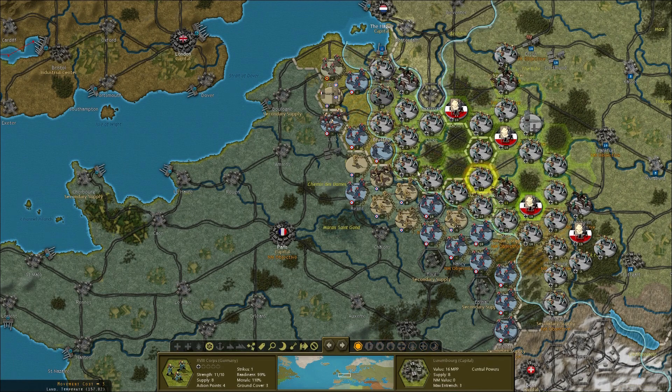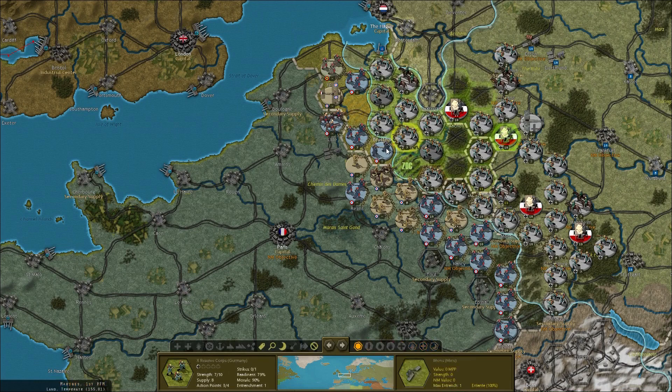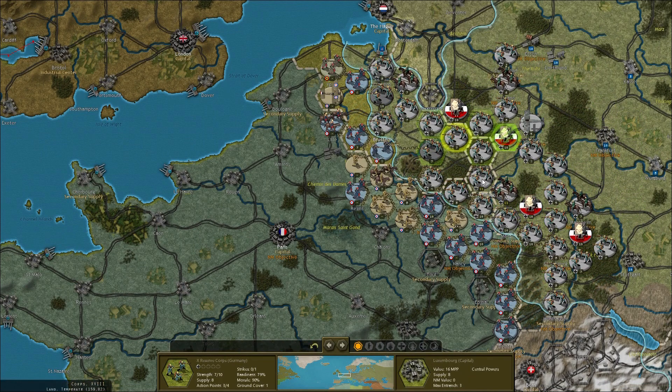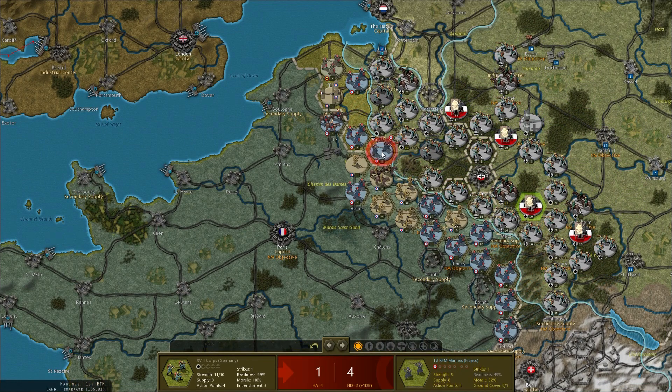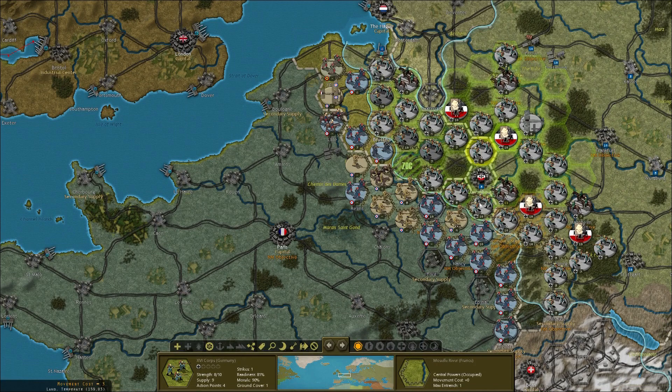I can get that one in there and replace that with another unit. I'm going to slip this one up there, then get this 11-strength unit in there. I might be able to finish this guy off - he's down to 2.